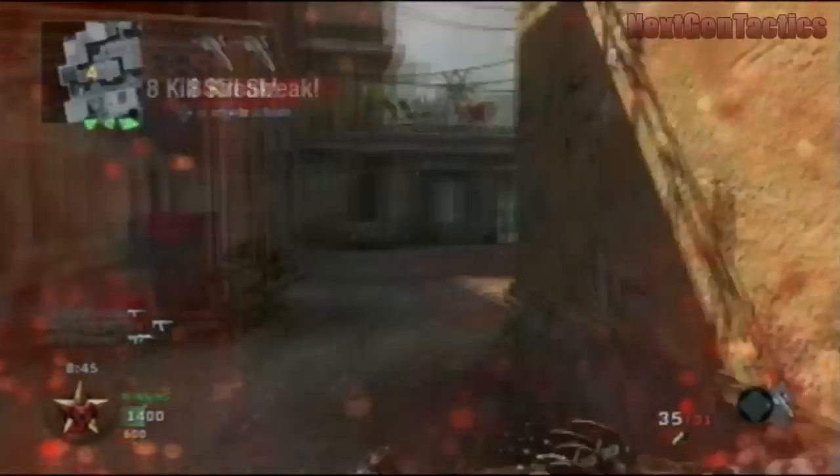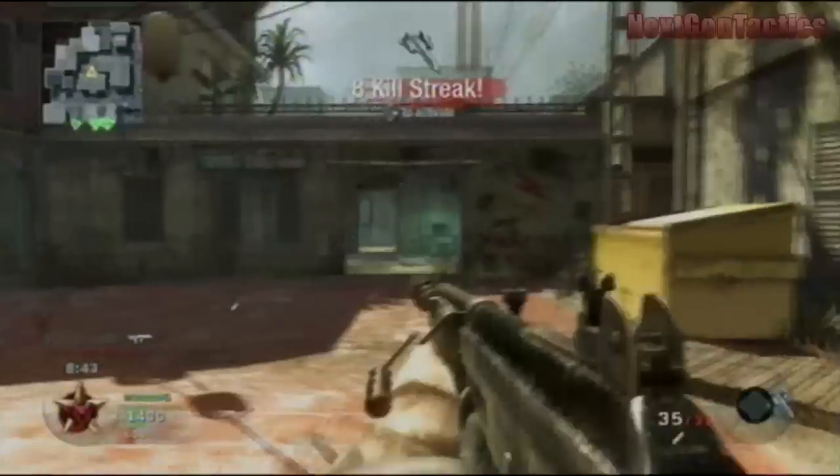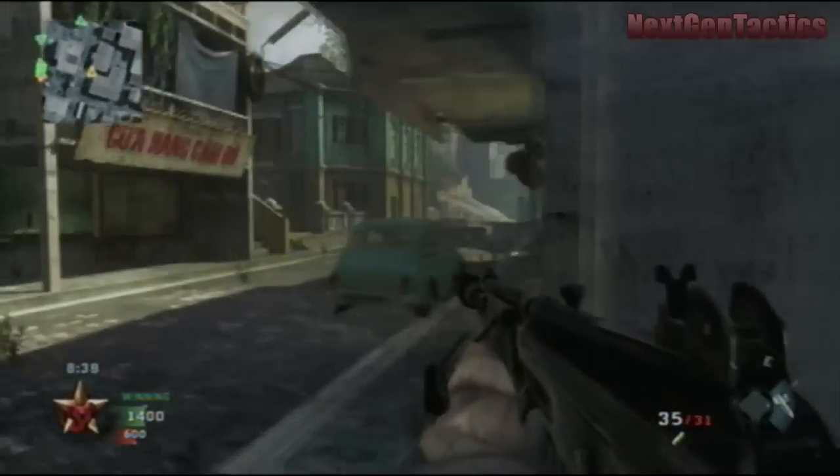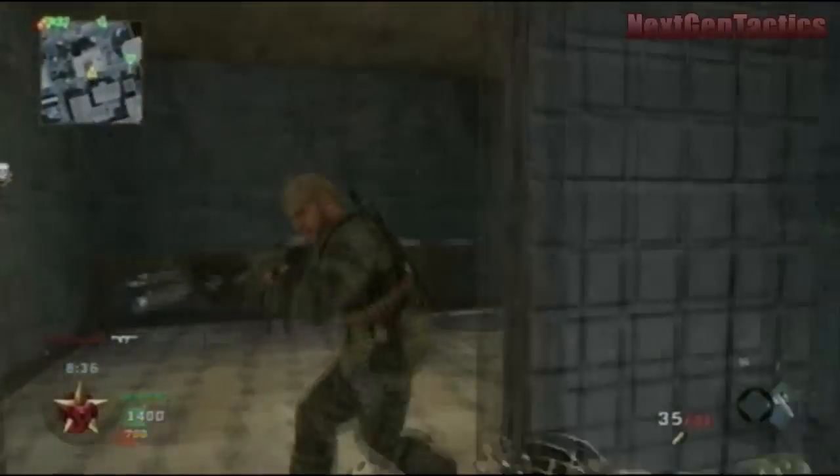If you put on a standard extended mag and then a suppressor with Warlord — Warlord gives you two attachments, kind of like Bling — you'll be set with that.